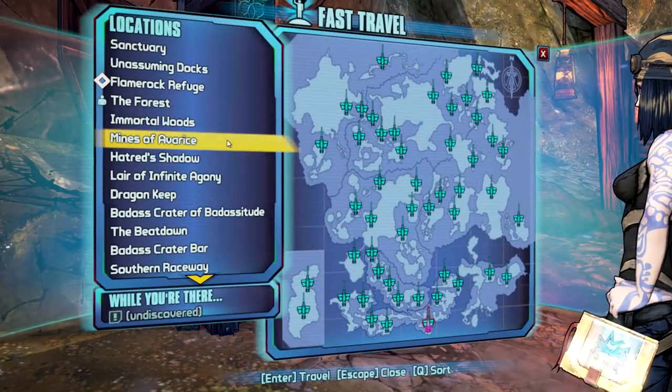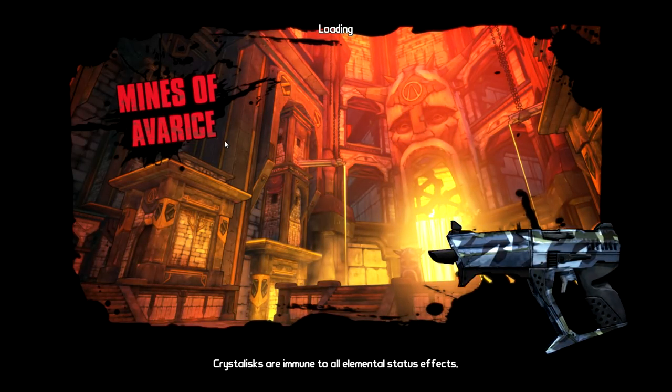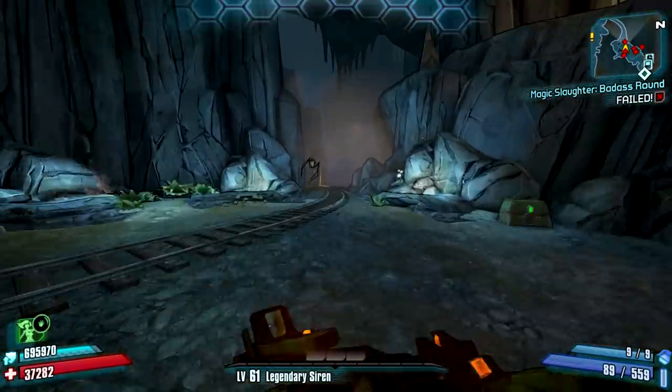Hey guys, how are you all doing today? It's your friend Mad here again, and welcome back to another Borderlands 2 video. Today we are once again back in Tiny Tina's Assault on Dragon Keep, the new DLC that's just been released for this game, and today we're covering another unique weapon known as the Grog Nozzle.